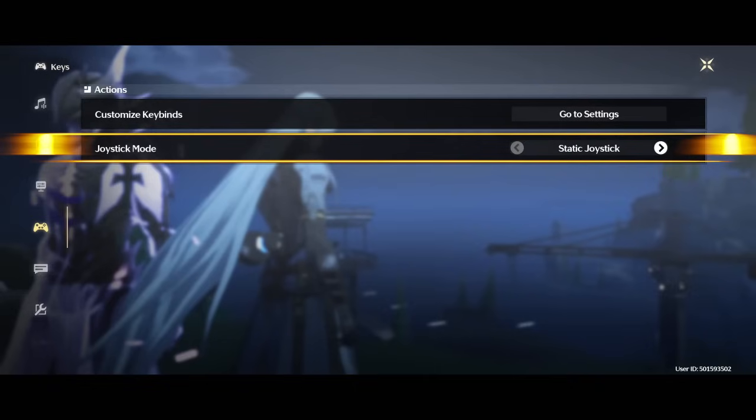Dynamic is when you press somewhere around the bottom corner of your phone and it will adapt immediately. But it's exactly the same issue, even worse than the static joystick. If you have a large thumb like me with big hands, you will just go in the opposite direction and feel even worse with the dynamic button.